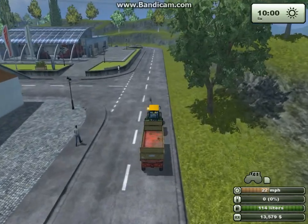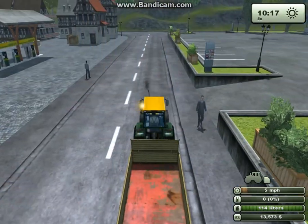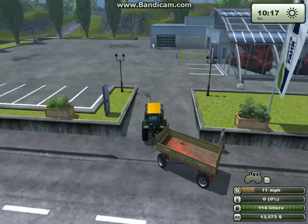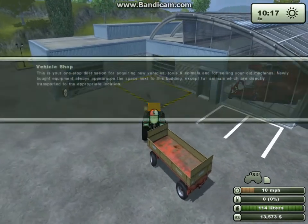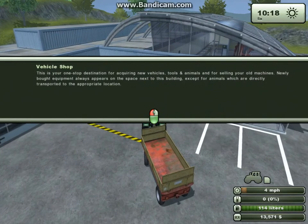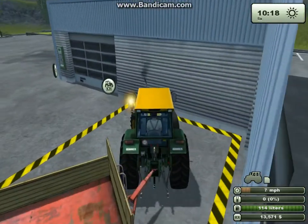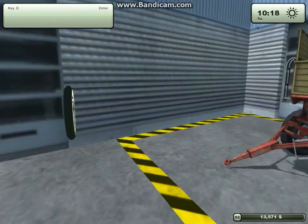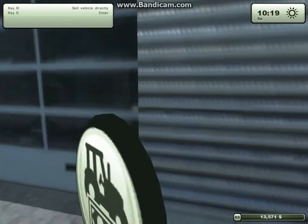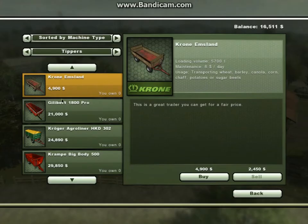We're back at the shop now and I'm just going to go in and sell this trailer. One second, I'll move my mic a bit. You might be able to hear me a bit better now. So if I leave my trailer in here I think you get more. Yeah, so I get 2940. And I'll see how much it was — I only got 400 extra I think.